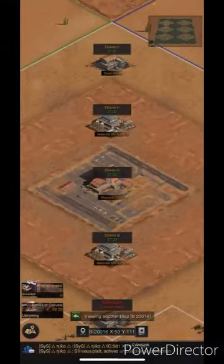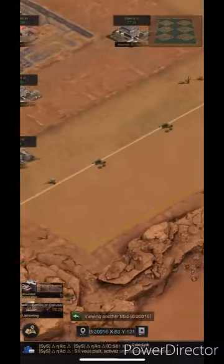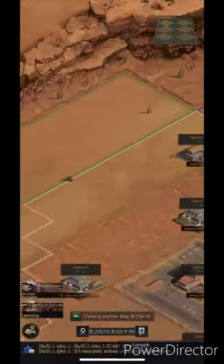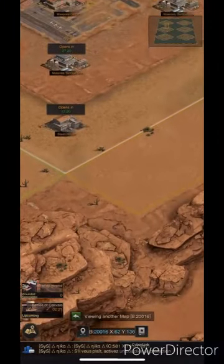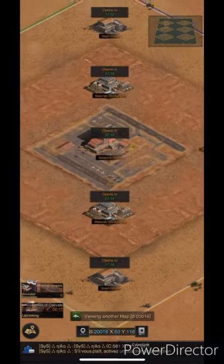You've got the center site, the weapon center, the material storage sites — there's four of them — four stash houses, and four different colored rectangles. That's where you're going to start. In about two minutes we're going to be able to actually teleport to the battlefield.